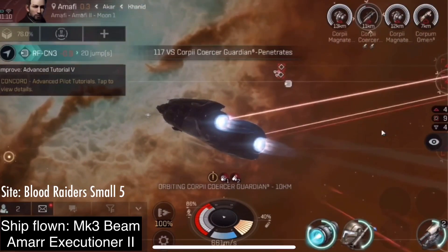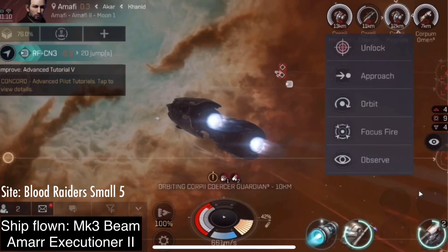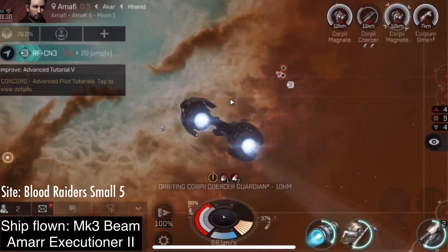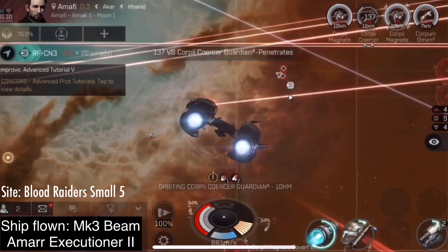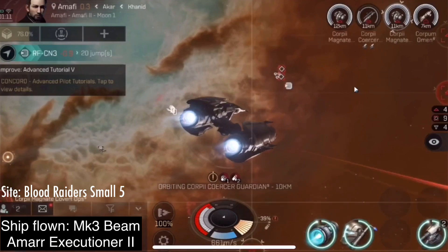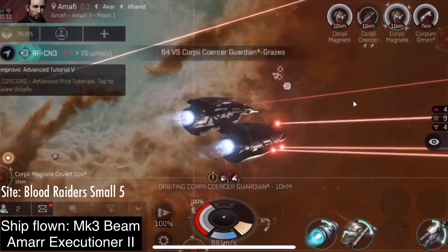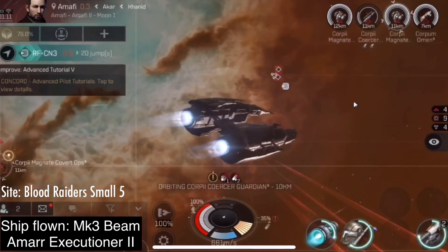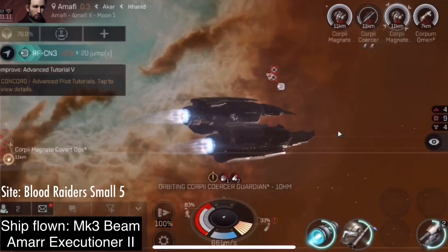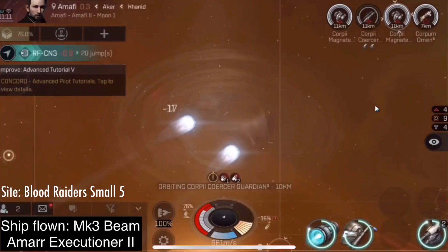In the center of the screen, it shows a number next to the symbol to show you how many of those are on you. Before, it was showing me that both of the frigates were stasis webifying me, but I only had one webifier on me. I refresh the overview and it's correct now. Just to reiterate again — my targeting order: I target the destroyer first, because usually the destroyer is the one with the stasis webifier.